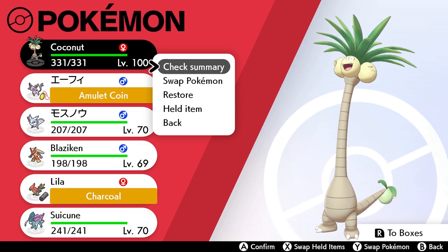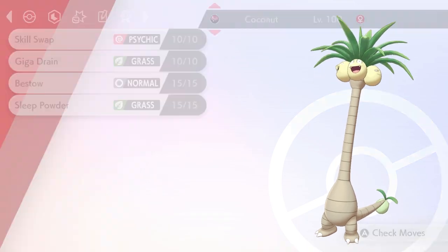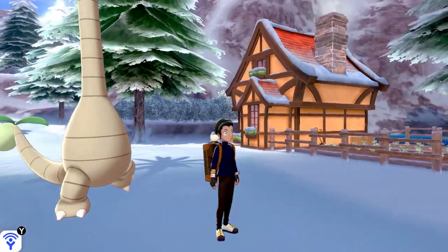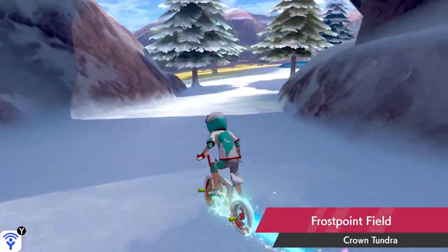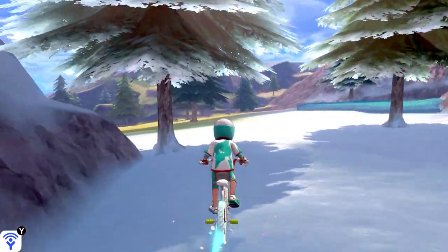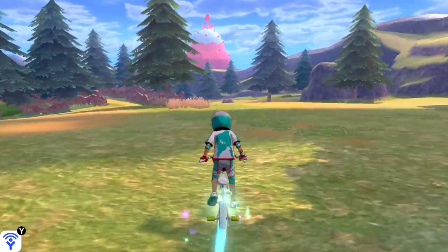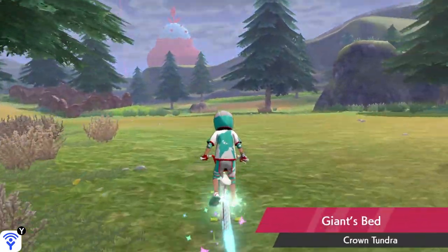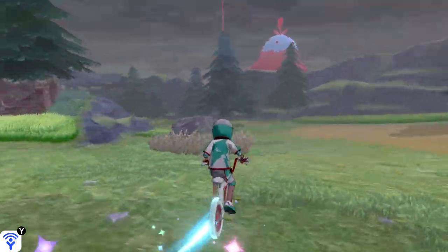You'll see that I have a giant Alolan Exeggutor with me. The reason I have it with me — it's level 100 and it knows the move Sleep Powder, so I'm going to use this to help me capture the birds. You're going to come down here and just keep going downhill, following the path. You can see the giant tree in the distance, so that's a good reference point. If you get lost, just look for where the tree is and try to go towards that.